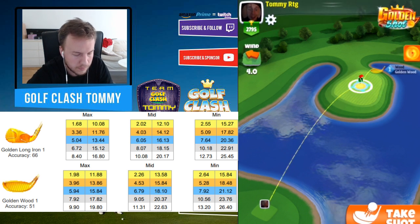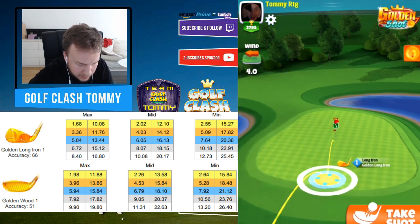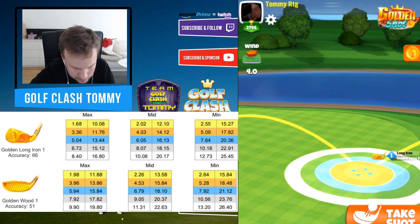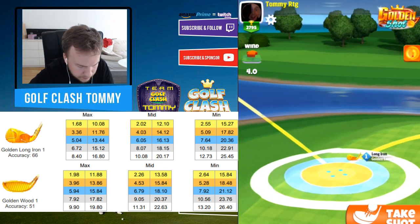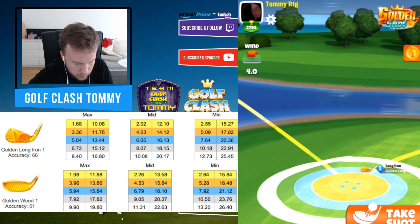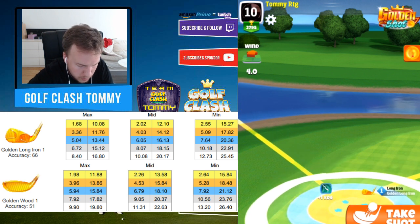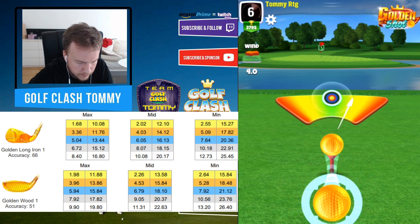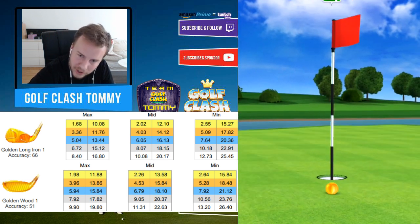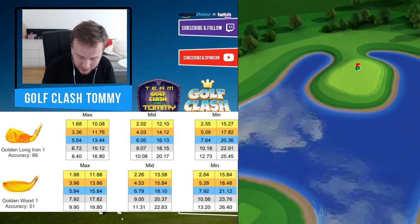Two more shots to get the hole in one. For sidewind, we're going to go max backspin and add just a little bit of sidewind to the right. We're going to drag it up a little bit here — I want to come in a little bit hotter. We take a little bit more space from the fringe and think that it's better, then adjust accordingly. The red ring is at four — I'm going to take a little bit more. Hit it perfect again. Very, very close for the hole in one — I want to bag it. It's always nice to clear everything out.